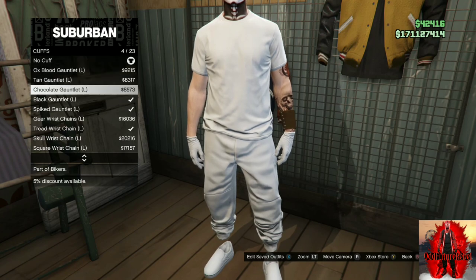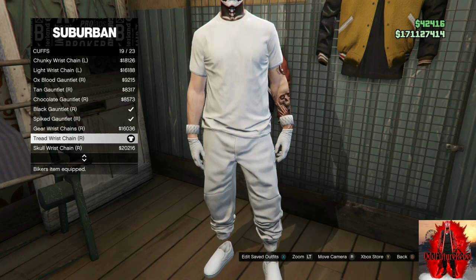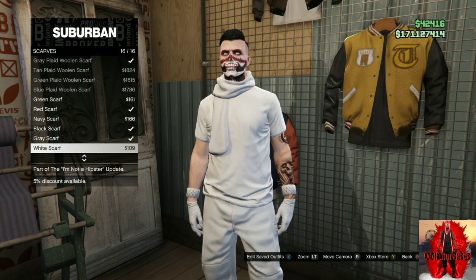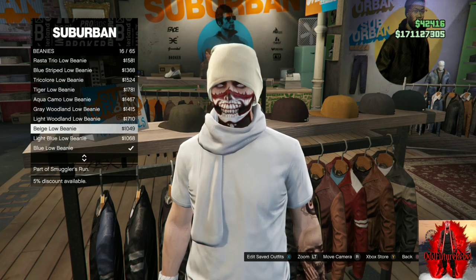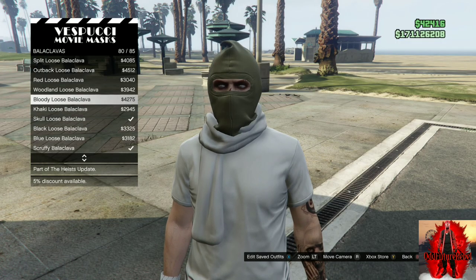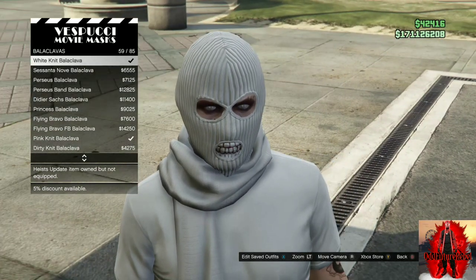Back out once and find the cuffs section. When you're on cuffs, purchase the treed wrist chain — both the left one and the right one. Back out once, go over to scarves, scroll all the way down, and purchase the white scarf. Make your way over to the hat section, go to beanies, and purchase the white low beanie. Head over to the mask store. Once you arrive, go to the same section I go to — they look like ski masks but they're not. Purchase the white knit and save this as an outfit.